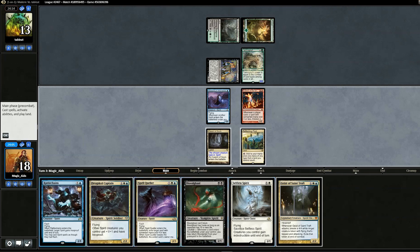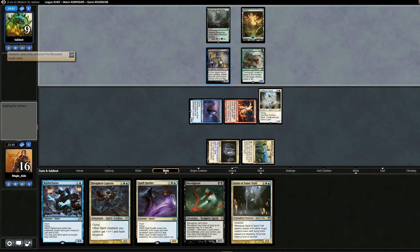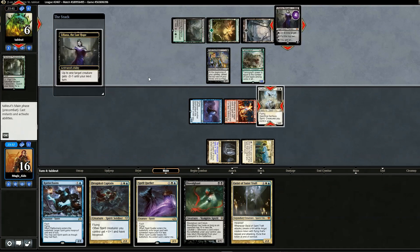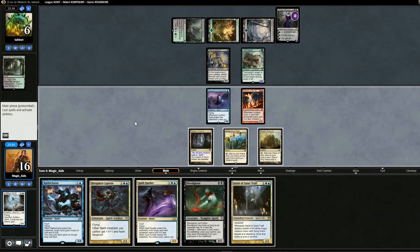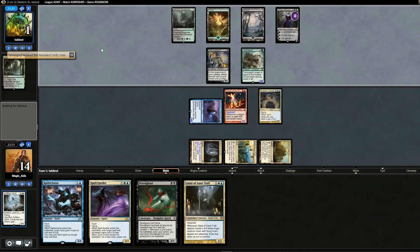Opponent swings in for two — no blocks — and plays Tarmogoyf. We use Selfless Spirit and swing in for four, opponent goes to nine. Opponent plays Liliana targeting Selfless Spirit, which will die, but there are no attacks. Ancient Ziggurat — Drogskol Captain would be really good in response. We swing with three including Mausoleum Wanderer, they go to three, pull Tarmogoyf off the top, putting them at one. They can't play anything and concede.